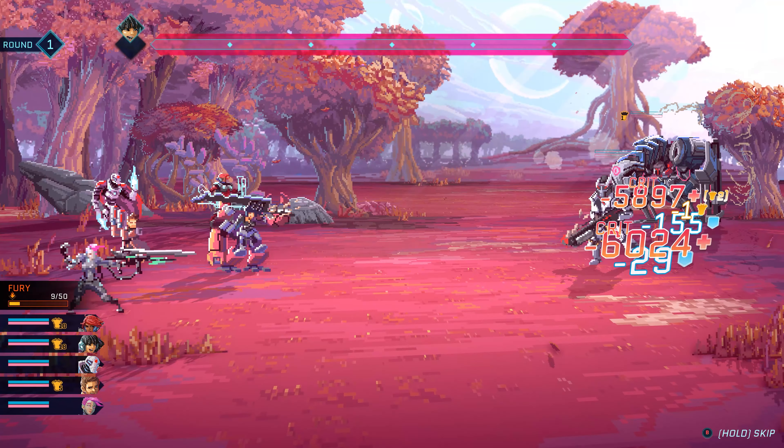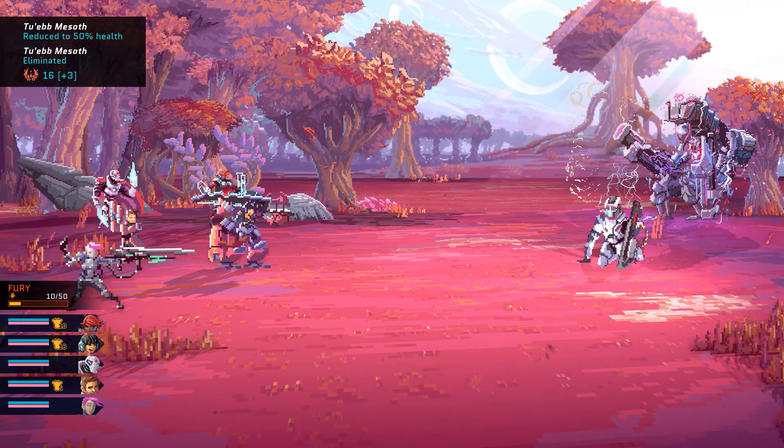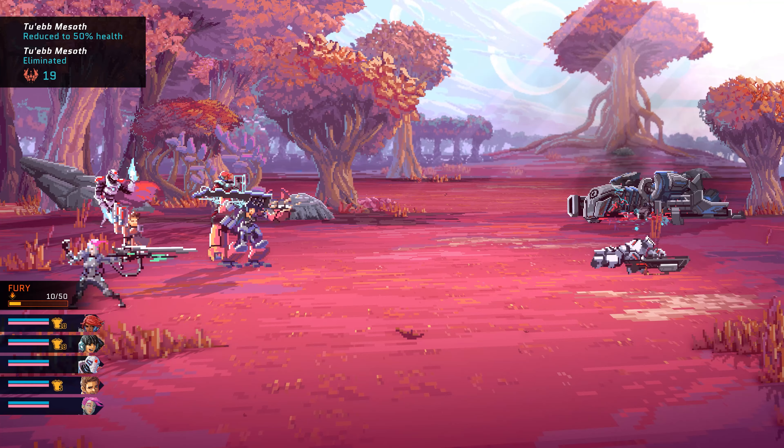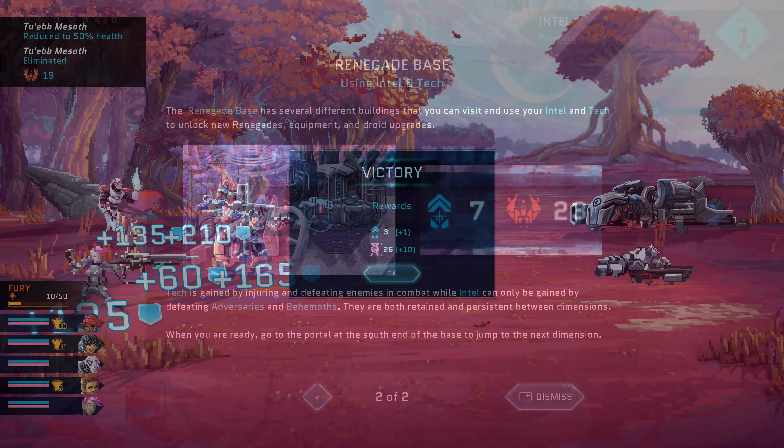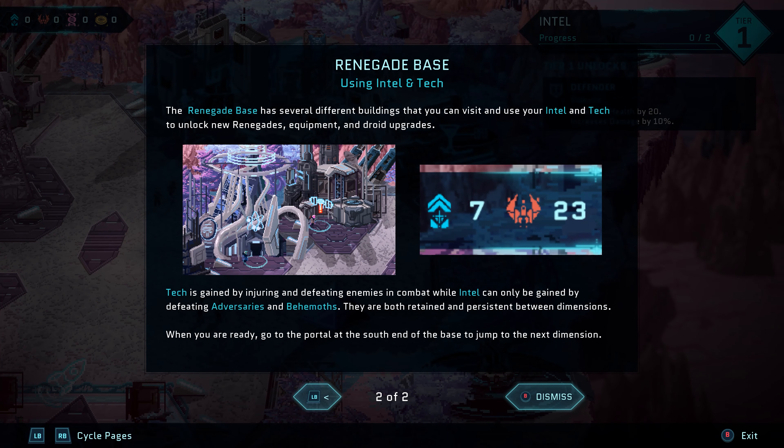As you can see here, I'm just demonstrating with the Wind Crystal — that's only for dev testing purposes, so your character won't be that strong. But you can see that I killed 2eb Misoth and I have 19 Imperium Tech. Both Intel and Imperium Tech are the only resources to carry over between your runs, while credits and DNA will be reset each time.